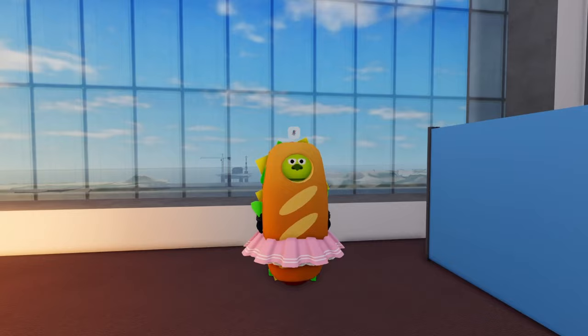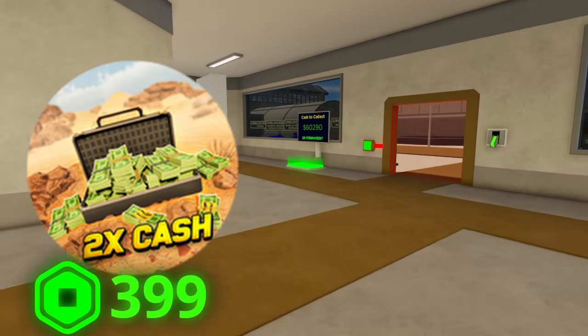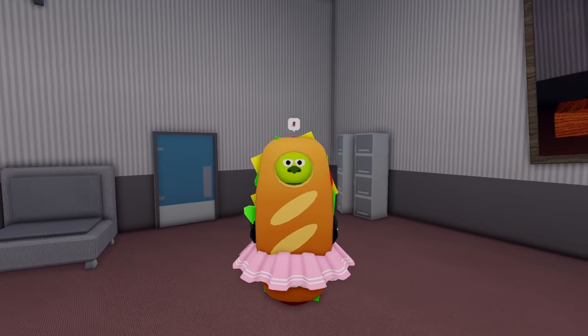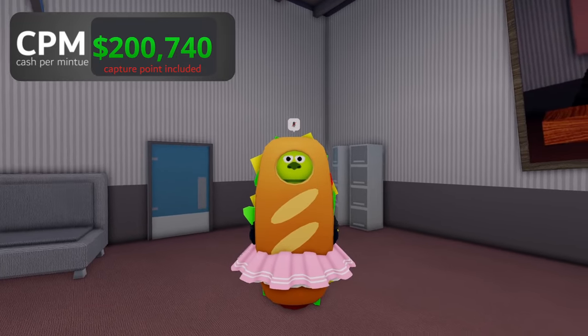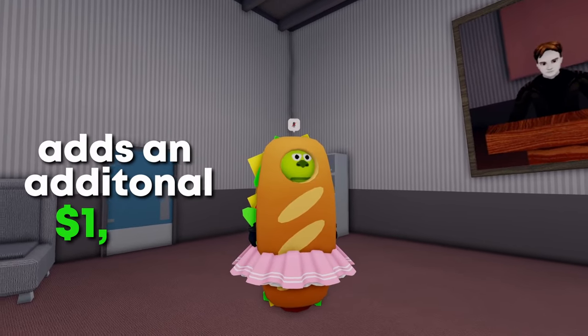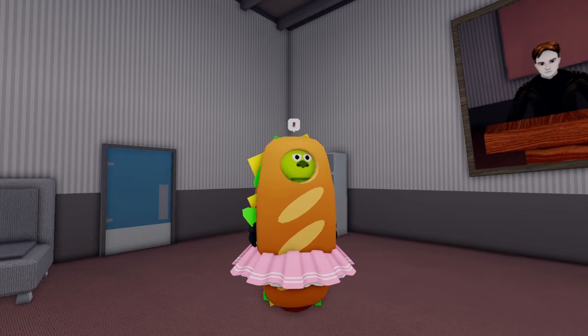There are two game passes that are helpful: the Speedy Oil Extractor for $39 Robux, and 2x Cash for $399 Robux. Between the two, the 2x Cash game pass is incredibly overpowered and definitely worth it if you enjoy playing the game frequently. The Speedy Oil Extractor is also a good buy, especially since it's reasonably priced and adds an additional $1,199 CPM, which is quite beneficial in the early game when you're rebirthing.